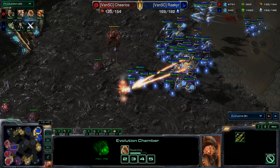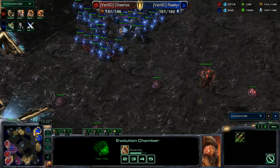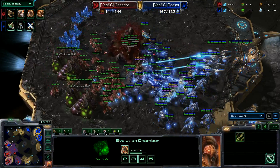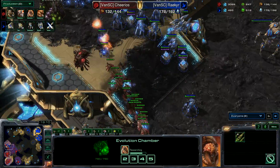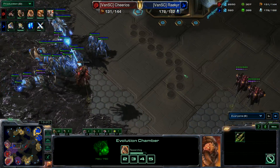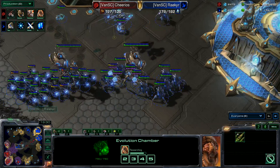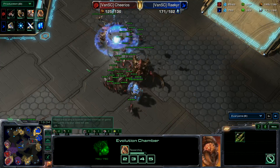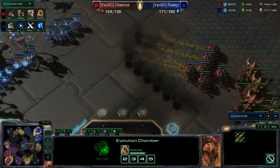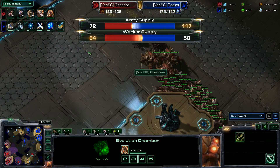Another overlord just right for the picking. Getting really close to supply block — he needs to be more careful. There's another one that might go down. This hatchery doesn't even have a chance; the queen goes down and most of the drones escape in the massive counter-push. He doesn't have protection yet. It's almost better off to go for a base race. The infestors are caught out of position. Cheerios is now supply blocked at 136; army supply is 72 to 117.